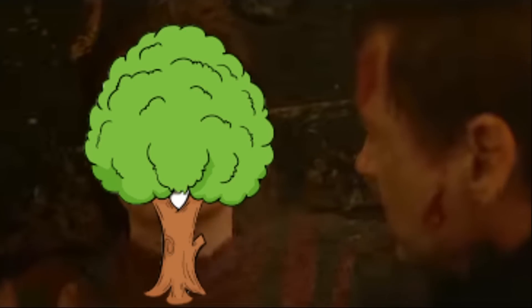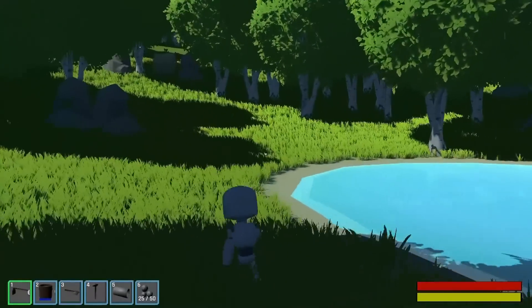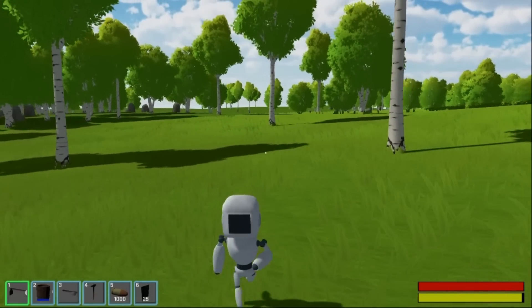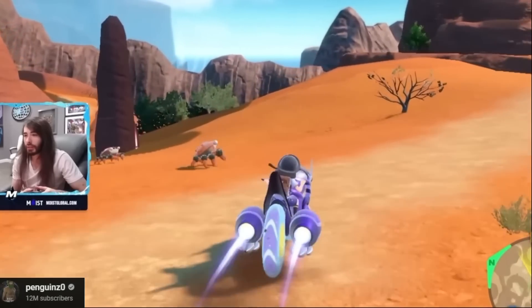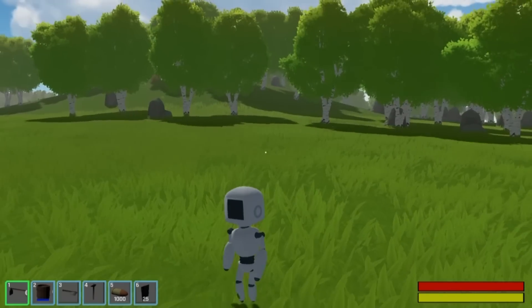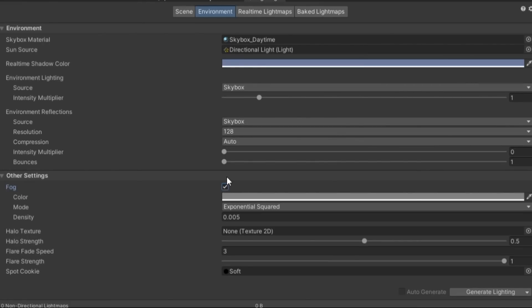Another thing I needed to fix with the trees was making them disappear when they get far enough away. Right now they stick around forever, which is really inefficient and leads to some lag. I fixed this by just using a simple pop-in effect. It doesn't look very good if you see it, but at least it's better than some AAA games. To cover this up a little bit, I decided to add some fog to the scene. This was a needed feature anyways, since in real life you can't just see forever. I thought this would be a little hard to do, but all it took was checking a box.